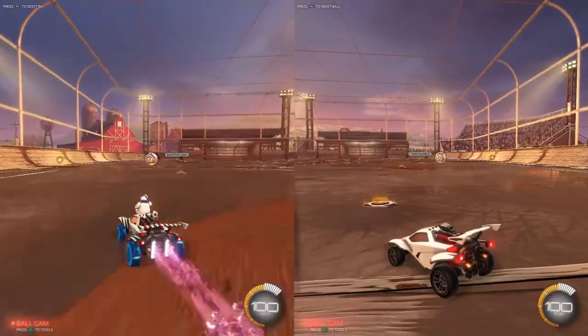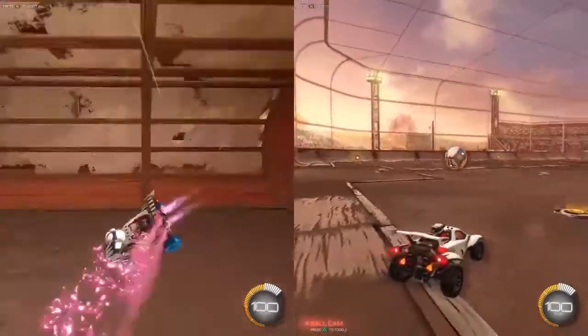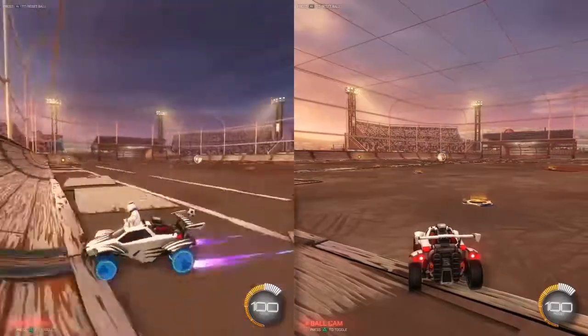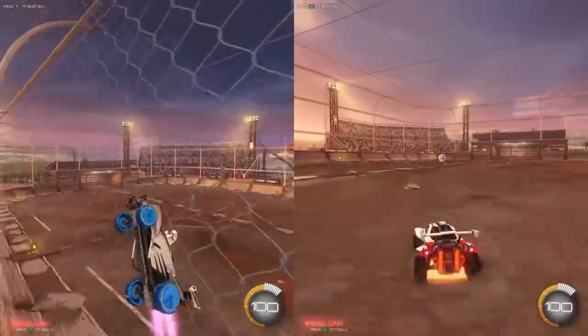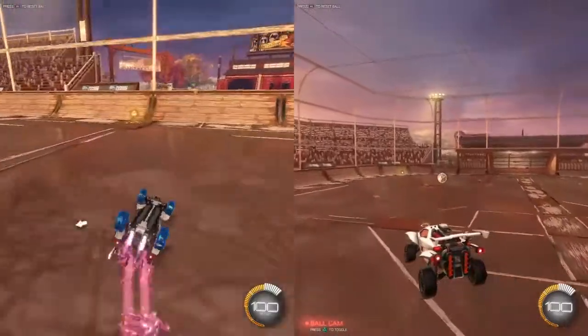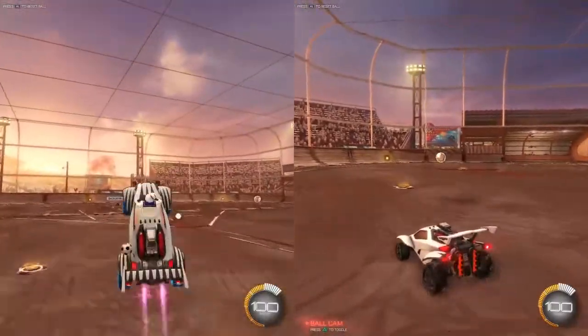Hey guys, it's me and in today's video I'm going to be doing a tutorial on how to air dribble. First, this is actually how I used to air dribble — I used to go onto the ceiling and then just go like this. That's how I used to air dribble. Now I air dribble like this.